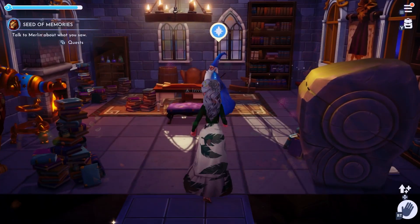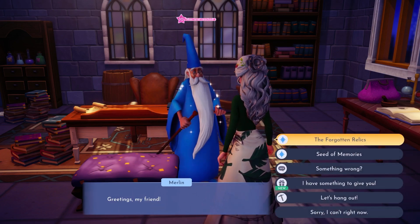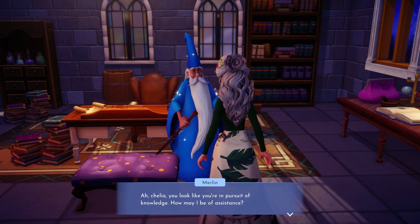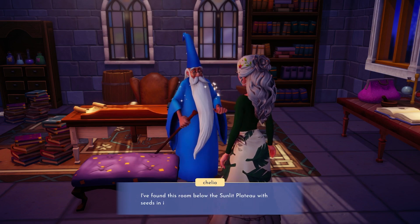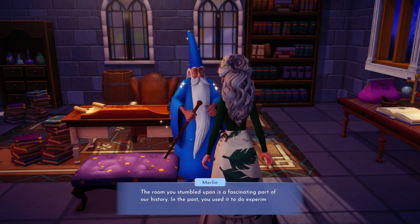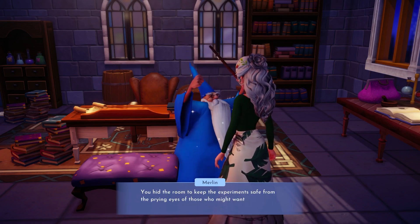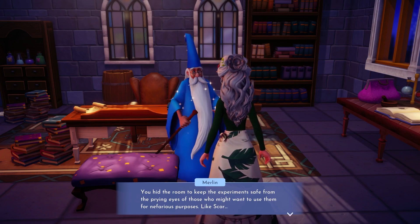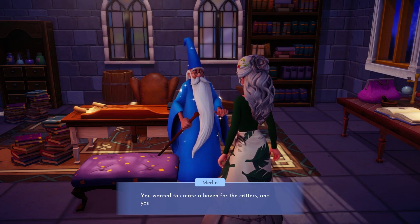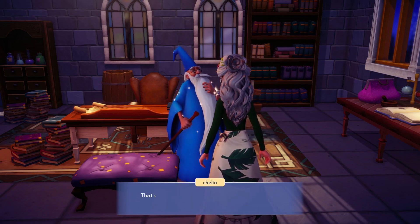Fortunately Merlin was at his house, so I didn't have to chase him. If you have other quests open with Merlin, pick the Seat of Memories. He'll explain that the dreamlight seed is in a slumber and you have to awaken it. We need two potions: the Potion of Growth, which takes blueberries and dream shards, and the Potion of Dust, which takes orange milkweed and night shards. You also need an empty vial for both. You do not need these items on you — they just have to be in your inventory.